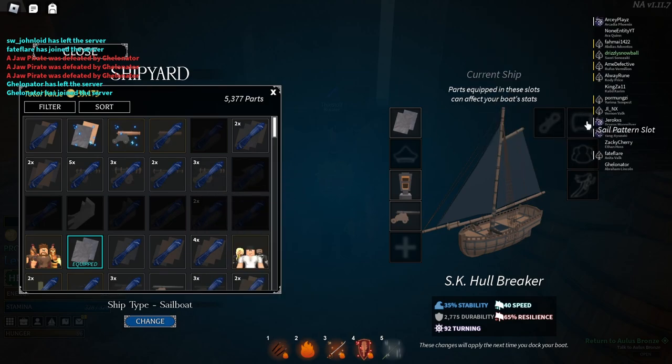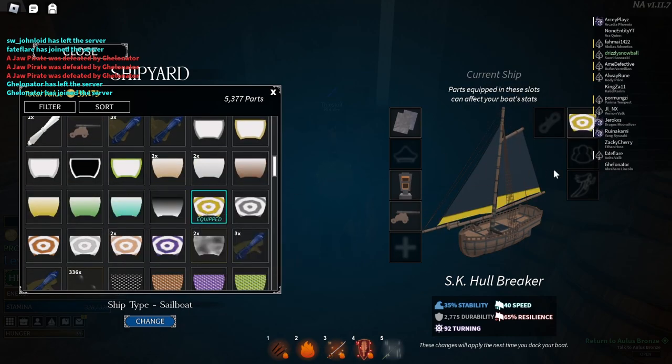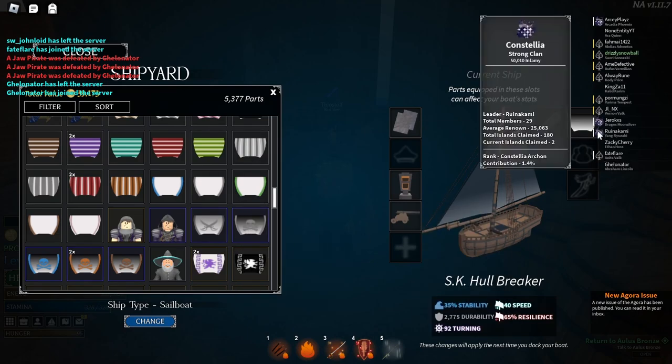For sails, you can buy them or get them from chests. Every chest is guaranteed to give a sail. You can also paint the sail, which is pretty nice.